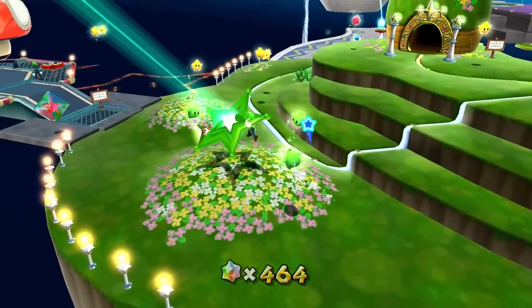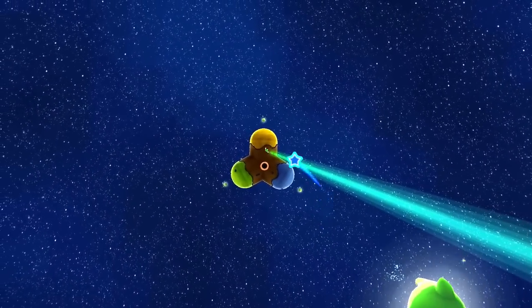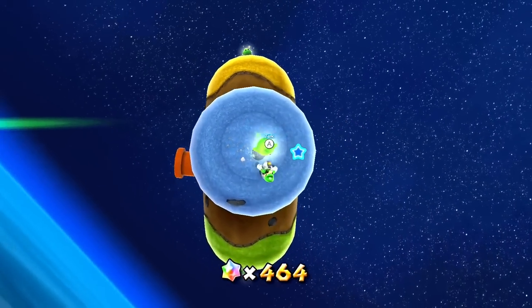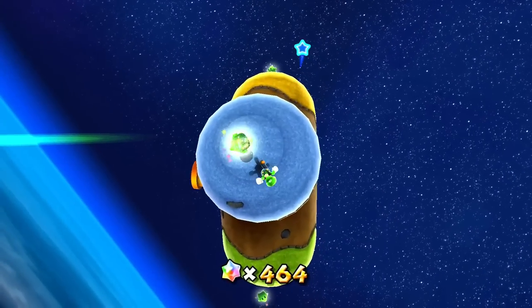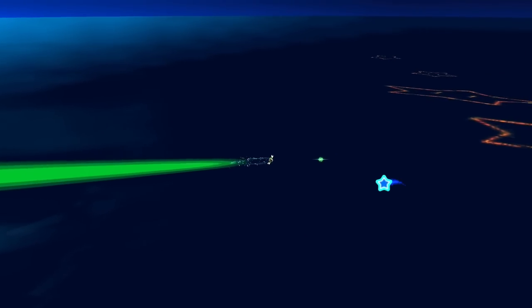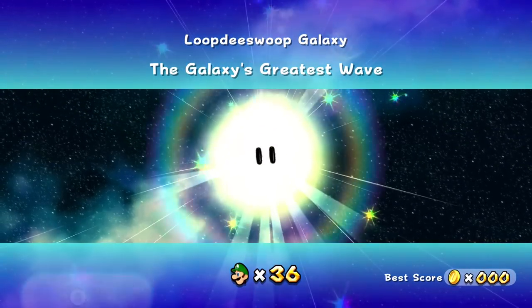So let's check out one of the other missions - I think we'll do the blue one now. We just did the yellow one, let's go for the blue and save the green for last. So right over here, just talk to you real quick. Want to go to the Loop de Swoop Galaxy? I would love to - this one's a lot of fun. As soon as we can, we are launching into the cosmos.